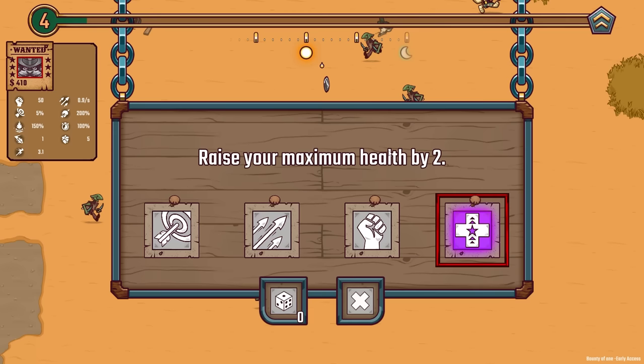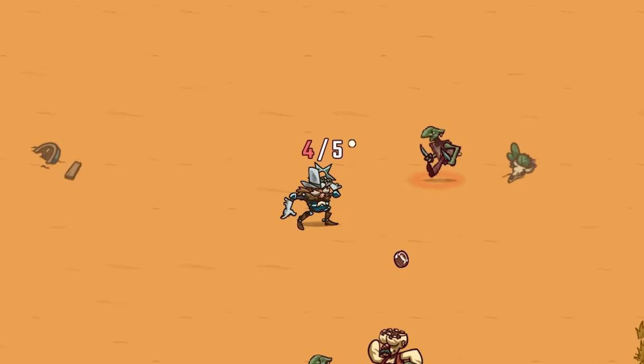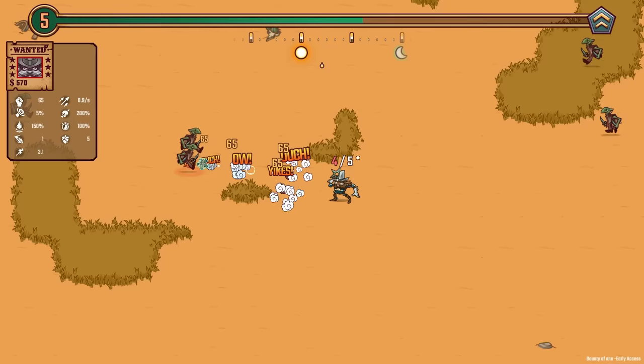We'll take a little bit of extra health — we're already up to five health, things are looking good. And then we got another level up, so we should probably increase attack speed whenever we can, but for now we'll probably take damage. That puts us up to 65, basically times two every time we throw this thing because we throw them there and back again, and it's a nice wide area of effect too.